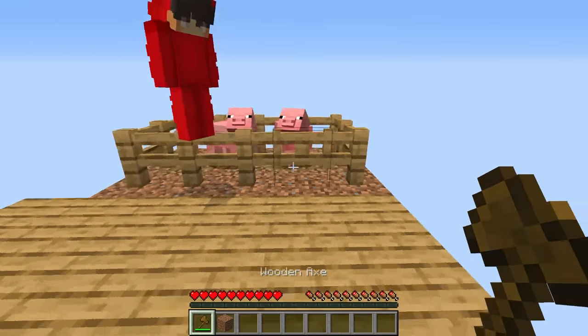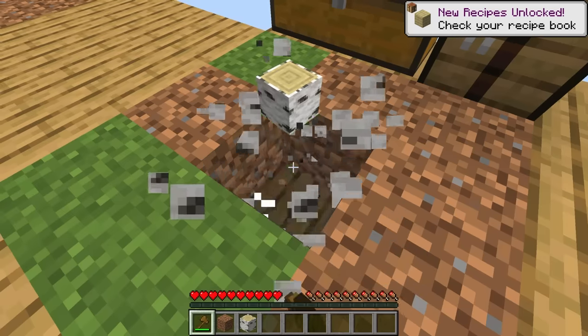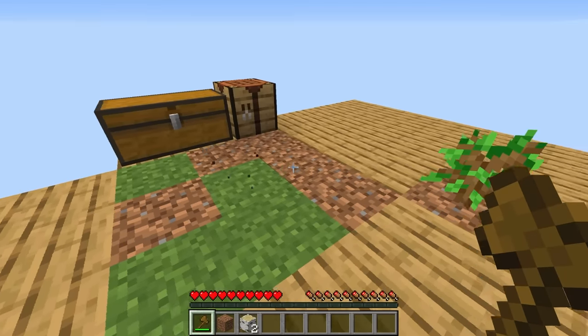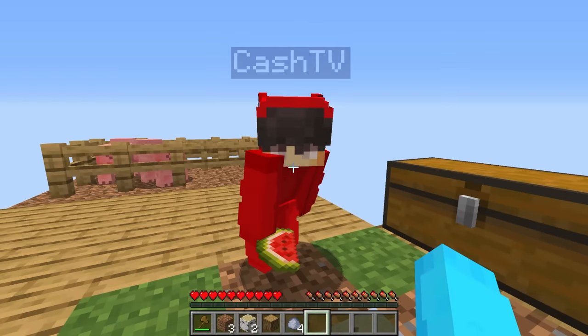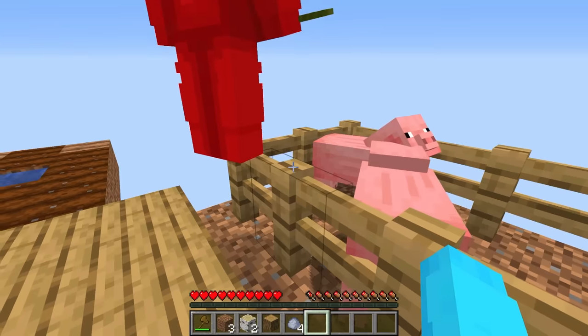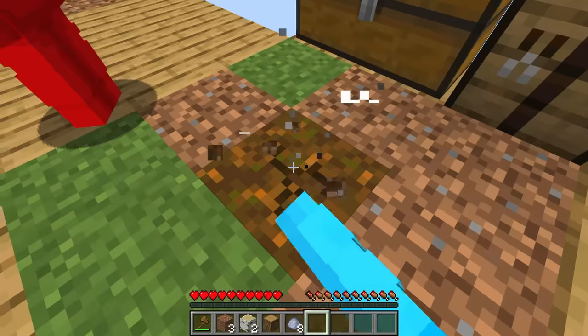We can create a pig farm in this pen, but first we need to get some carrots so we can breed these pigs. Maybe I can give them melons — nope, that doesn't work. Let me break the block some more.